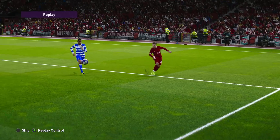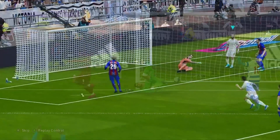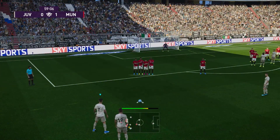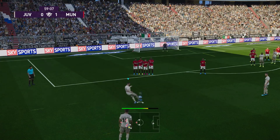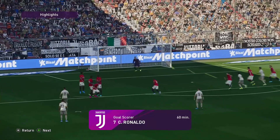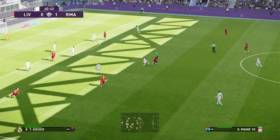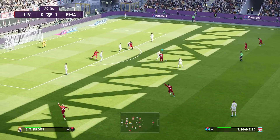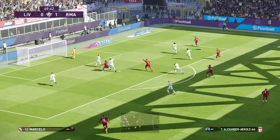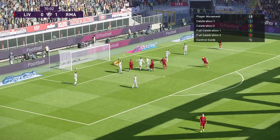Although I must note that the header direction animation occasionally needs some improvement. Speaking of set pieces, scoring from them might be a tad too easy this year, but they remain superior to FIFA's system and way more satisfying to pull off. Shooting in PES has long been the industry gold standard, and combined with the new inter-player physicality this year — with players struggling to strip the ball off of Mane and the realistic cross-fake from Trent to cut back to Mane — shooting is even more satisfying in PES 2020.